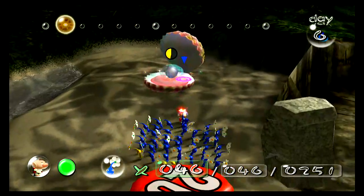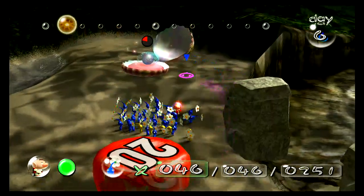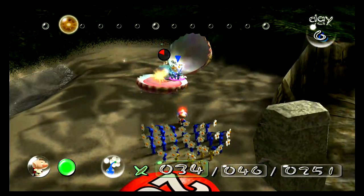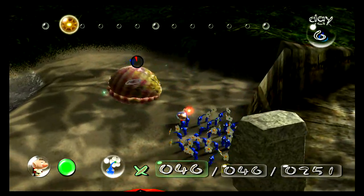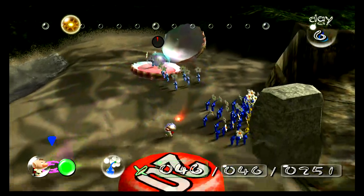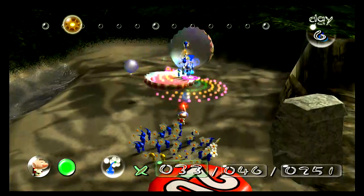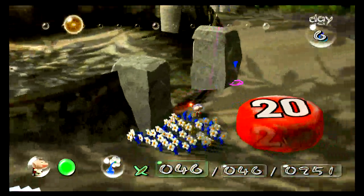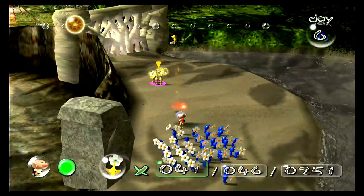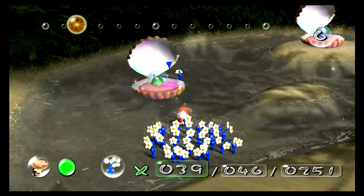I'll show you how to fight the Pearly Clam Clamp — you throw your Pikmin, but then it will reel back. Once it reels far back enough, it will clamp down and any Pikmin in the way will get eaten, so you just need to be careful. It will take a while for them to fight. All out of the way. Anyway, you want to get that pearl, but there's something else in there — not a pearl, something weird.